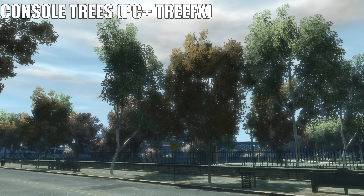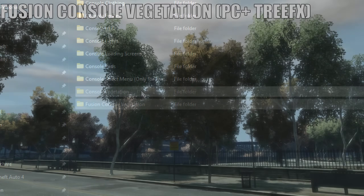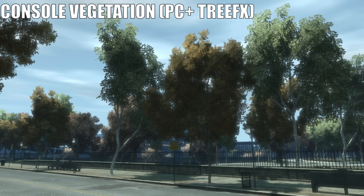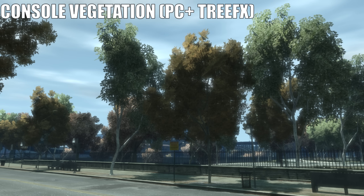Console Visuals has two options for vegetation: Console Vegetation and Fusion Console Vegetation. I've been showing you Fusion Console Vegetation in this video, but the only difference between these two options is the Alpha Threshold, so the Fusion Console Vegetation option gives the trees a few more gaps between the leaves. Anyway, let's install the mod.